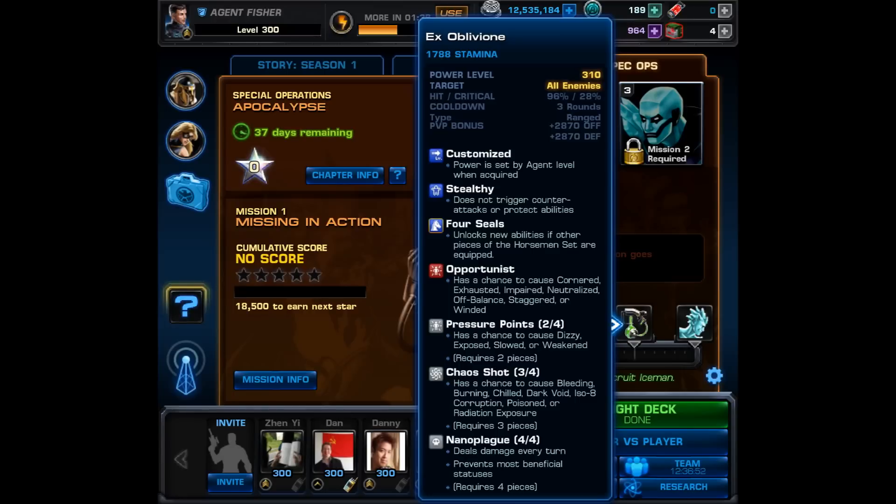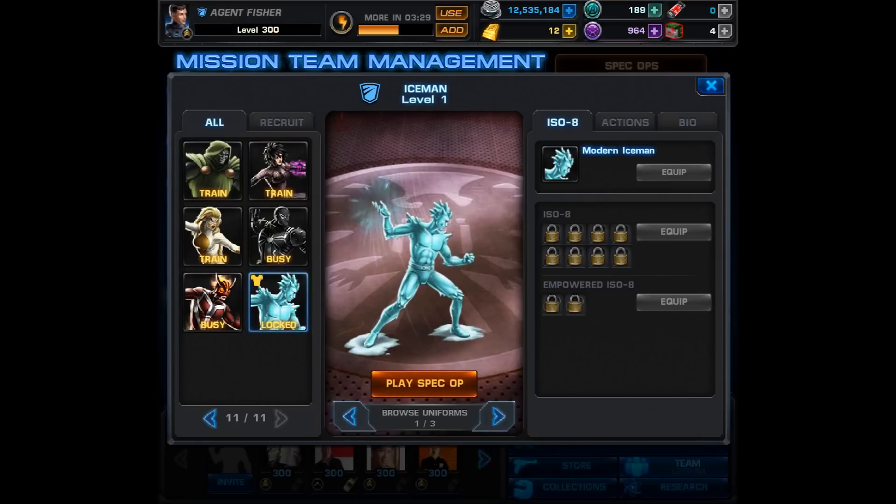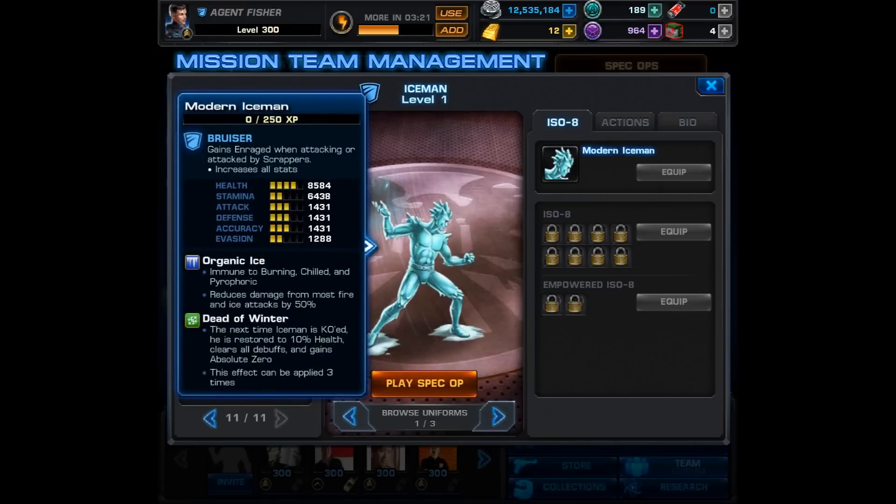Moving on to the character you can get once you complete the Spec Ops, and of course that's Iceman. Let's go over to the recruitment section and get a closer look. Here's the regular version, and then he has two Horseman alternate costumes — they come in a Blaster and a Bruiser. Iceman comes as a Bruiser.